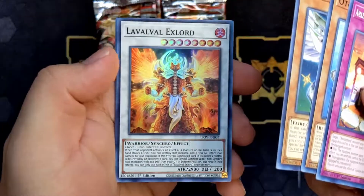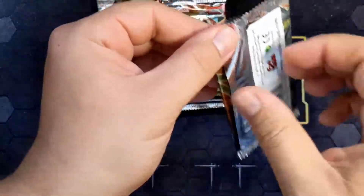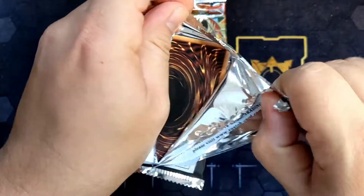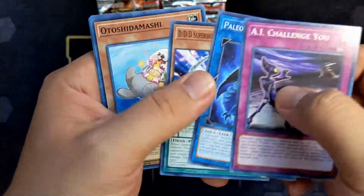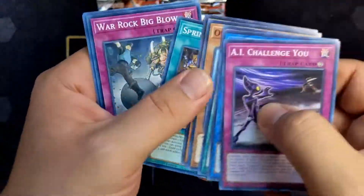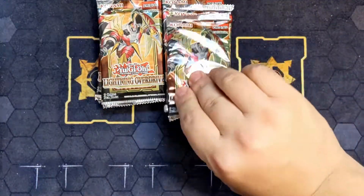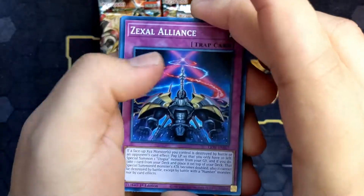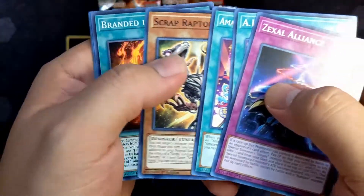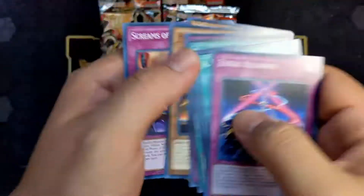Lavable Exlord. Lavables haven't been too good, but I wonder if they're going to make a resurgence with the new cards coming up. Another Paleo. War Rock Wento. The War Rocks are just totally subpar in my opinion. I know Konami is trying to make the decks more fair, but competing with all the other stuff out there right now, War Rock is just too fair. Branded in White — got nothing much else.